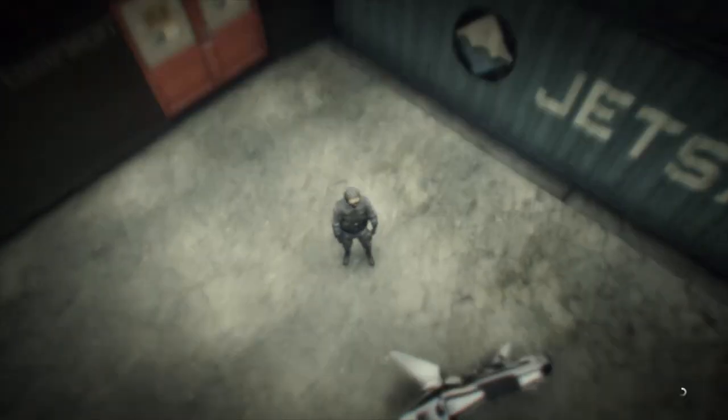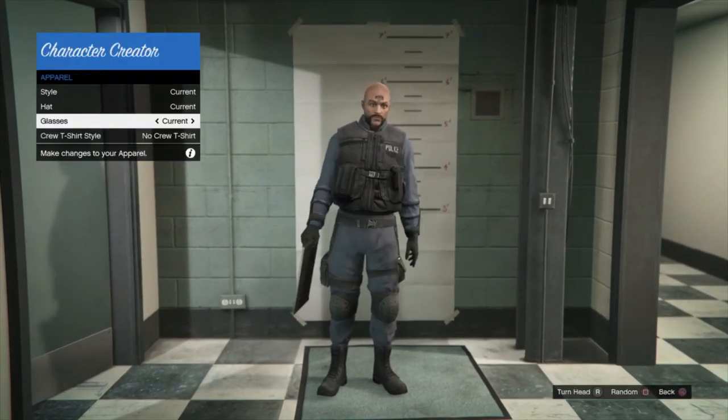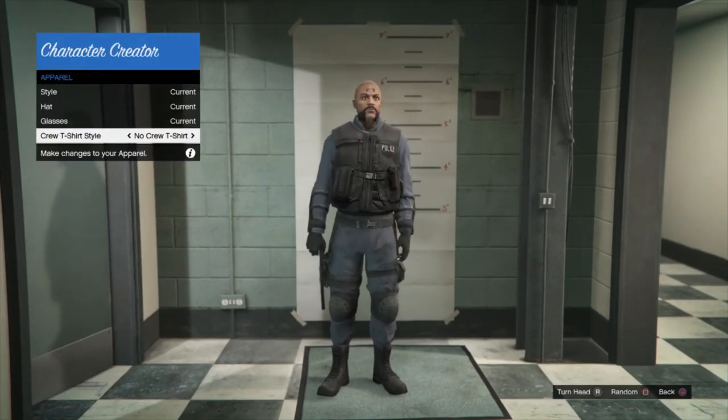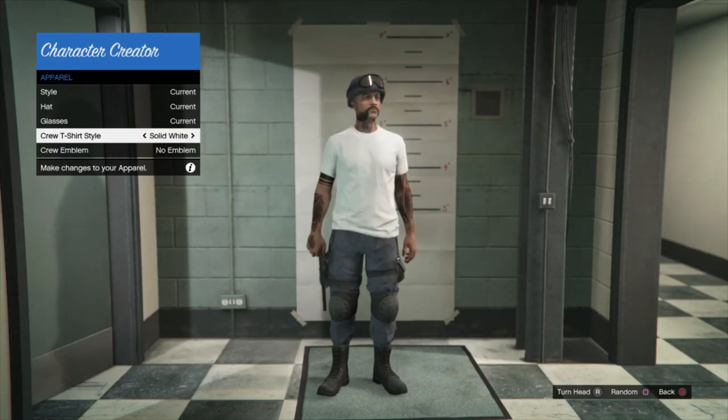Once you do that, you just want to go to Change Appearance. The reason we're going into Change Appearance is because we must use a Crew shirt in order to take off the vest. If you are not in a Crew, you can easily join one on Rockstar Social Club or make one on your phone. Once you get to this menu, go down to Crew T-shirts and change your shirt. As you can see, you are still wearing the helmet and the pants.